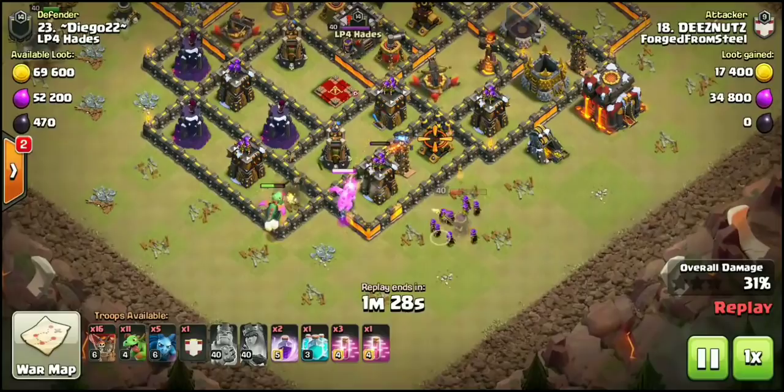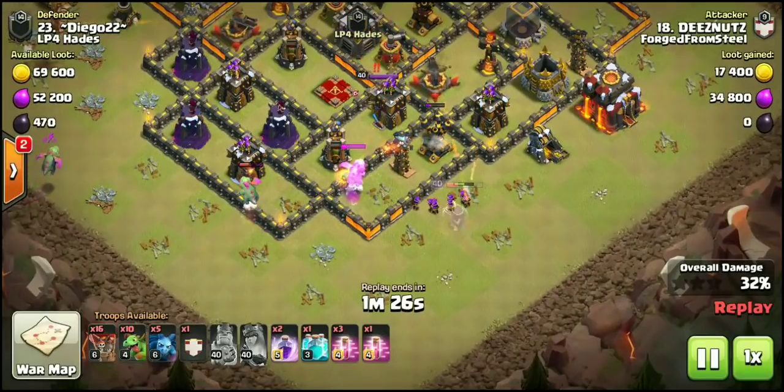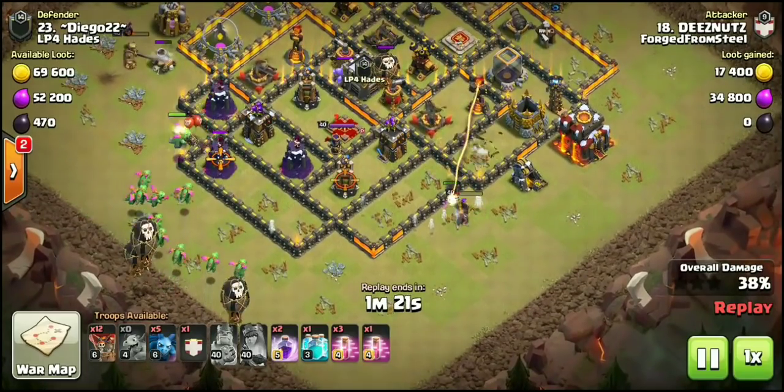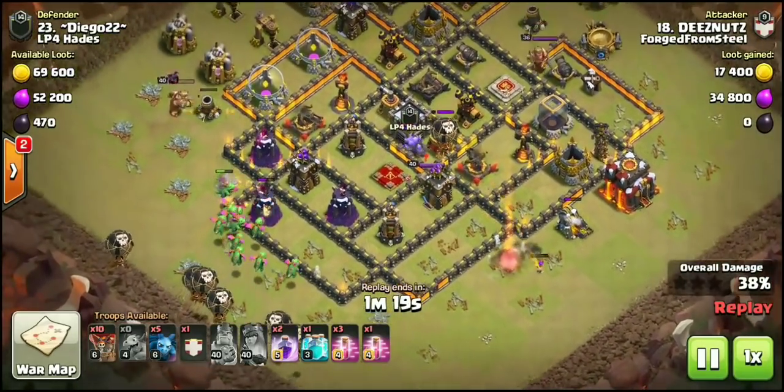He drops down the queen, saves the ability just in time, gets an archer tower, grabs the tesla, and even gets a second archer tower. Amazing, amazing value for that queen. Funnel is set.